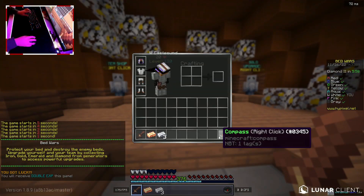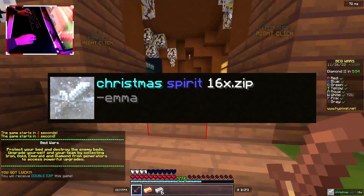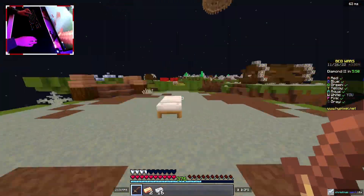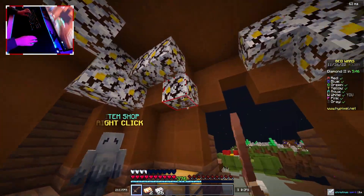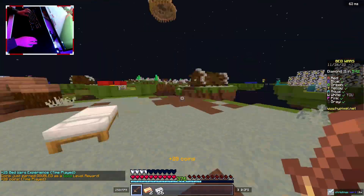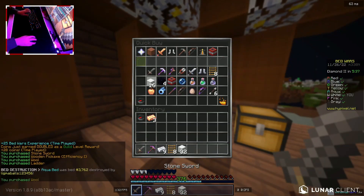The first pack I'm going to be showcasing is Christmas Spirit 16X by, I believe, Emma Lynn Packs. This one is just a really nice overall winter pack. You can see these leaves are whitish-gray, kind of blue. The diamond blocks are just really nice — it kind of reminds me of snow, which I think was the attempt here — but it's just overall such a nice pack.